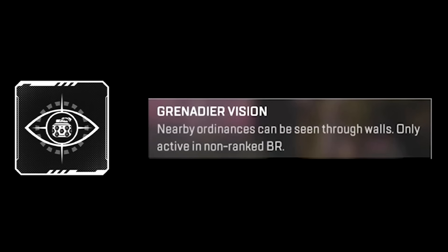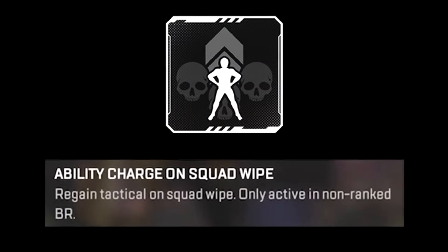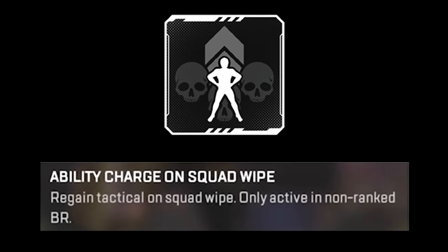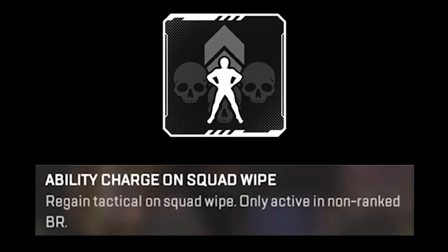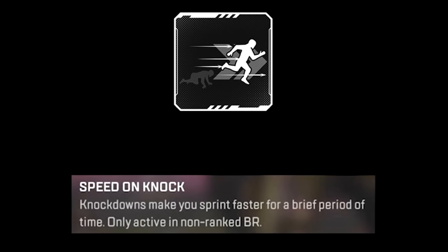We then have Grenadier Vision, which shows grenades through walls — I don't know if that's all that great, maybe if you're playing Fuse. Then we have Ability Charge on Squad Wipe, so you'll regain your tactical if you kill an entire squad. And then we have Speed on Knock — if you knock an enemy, you get a speed boost.